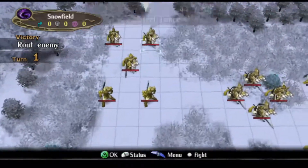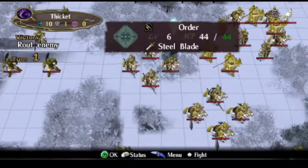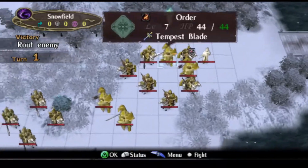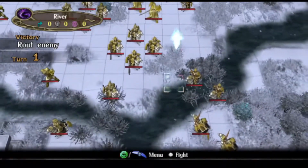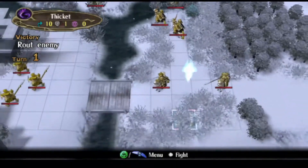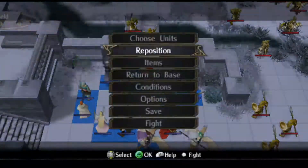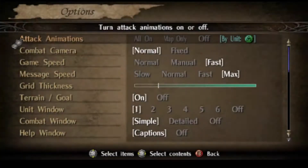For Part 4, we fight a lot of these yellow units — Order. It's pretty boring and underwhelming, if we're being honest. And these chapters are also what I like to call Reinforceageddon, because reinforcements just warp in from here all over the place. So for that reason, I'm actually going to turn off some animations.